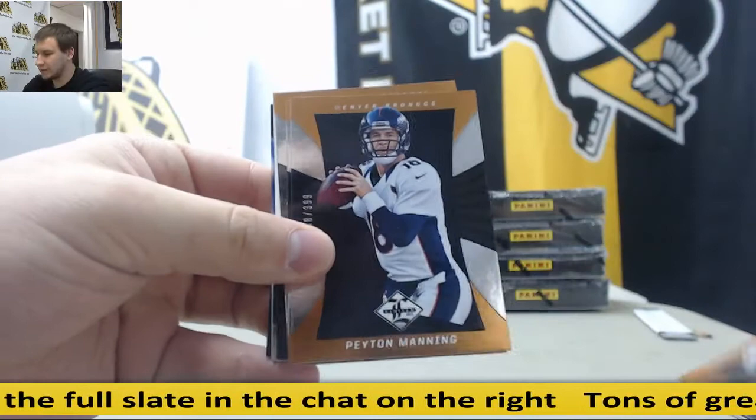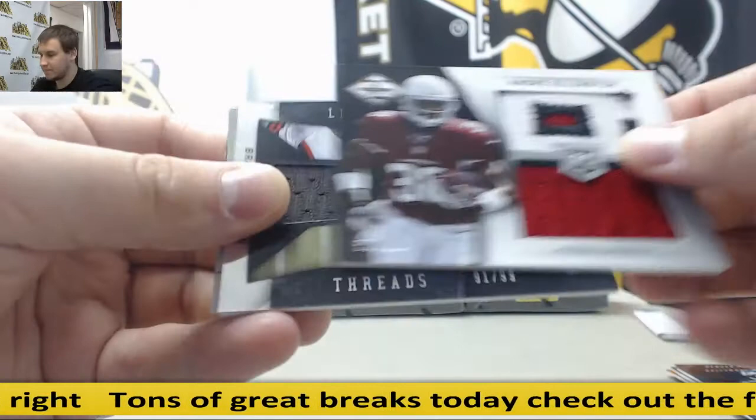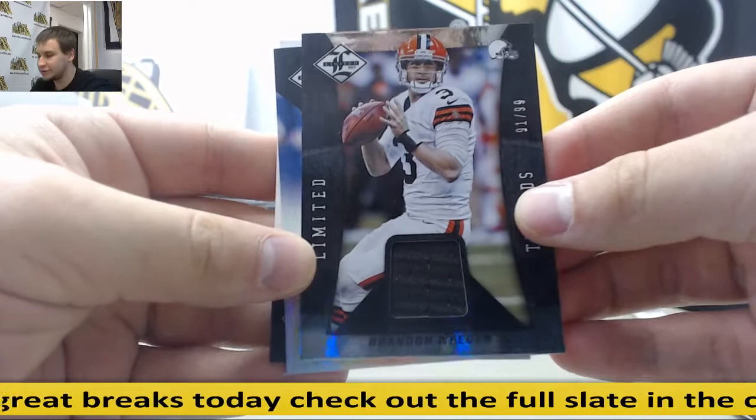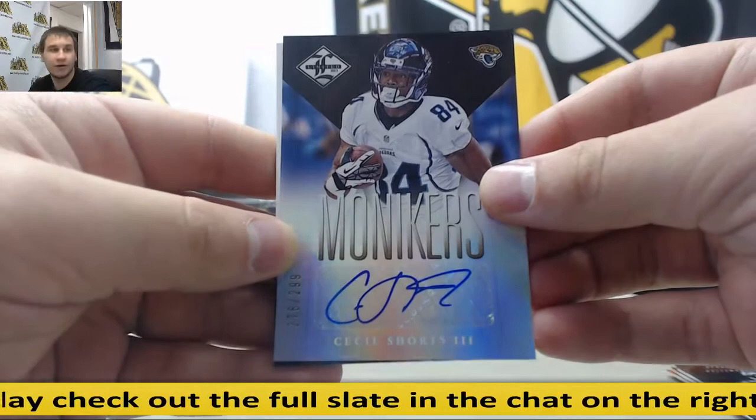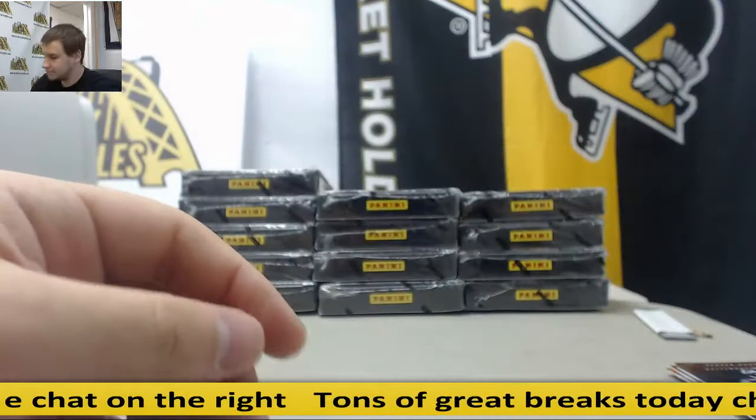Next box: Michael Rivera, Peyton Manning, Andrew Luck, Arthur Brown. Dual patch, again for the Cardinals, to 99 — Andre Ellington. Jersey Relic — Brandon Whedon, to 99 for the Browns. For the Jags, to 299 auto — Cecil Shorts III. And for the Panthers, numbered 1 of 10 — jersey number — Cam Newton. Die-cut jersey.